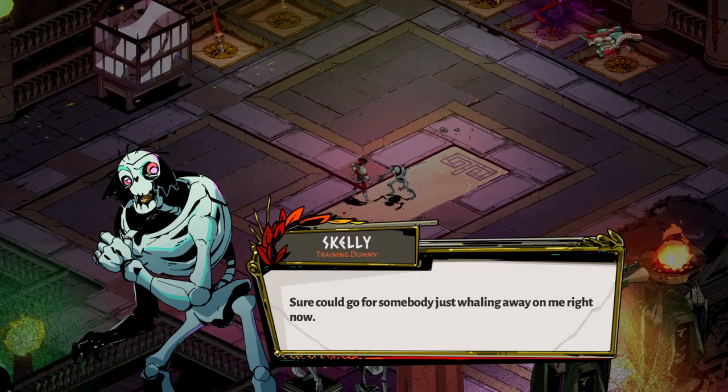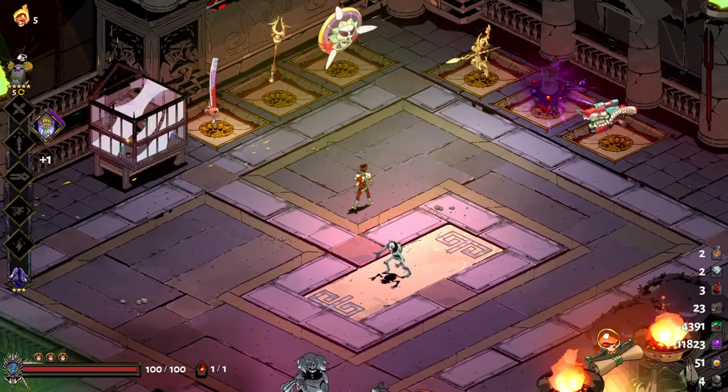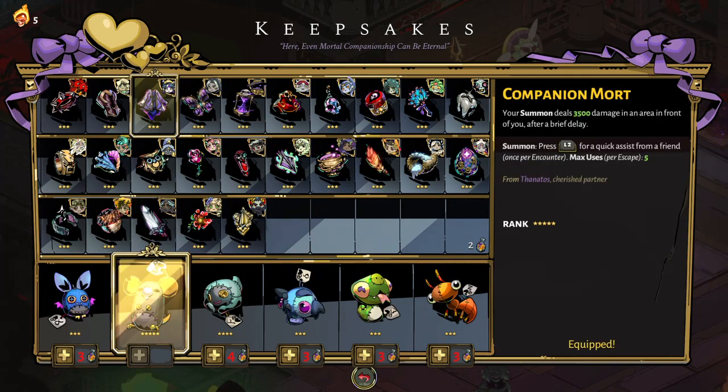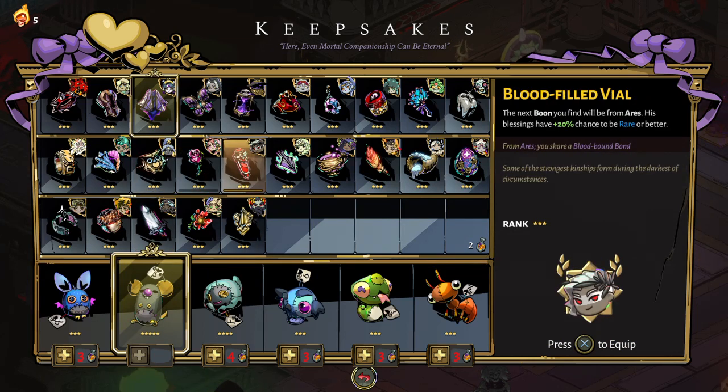This is basically your armory - you've got all your weapons right here. You've got your keepsakes here too. These little items you can equip give you certain effects; a lot of them make it so you find boons from certain gods more often.